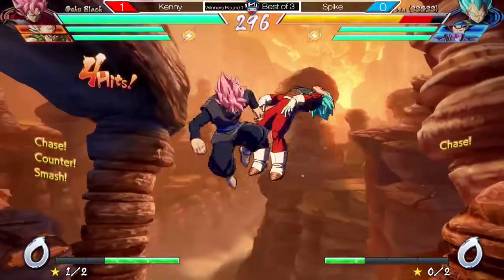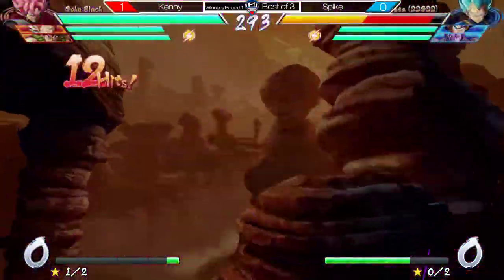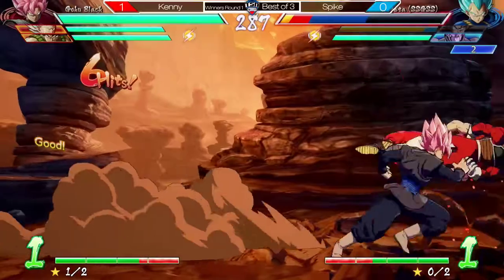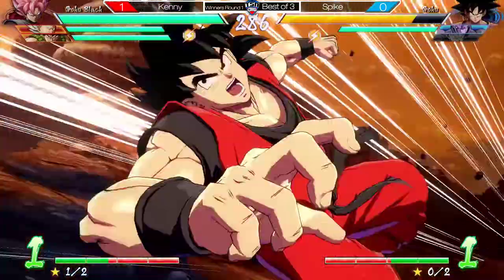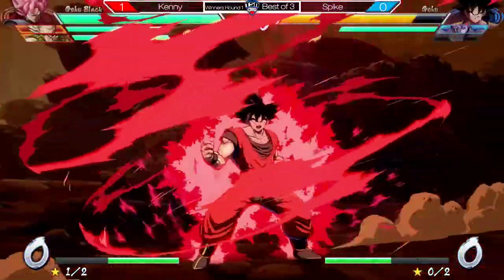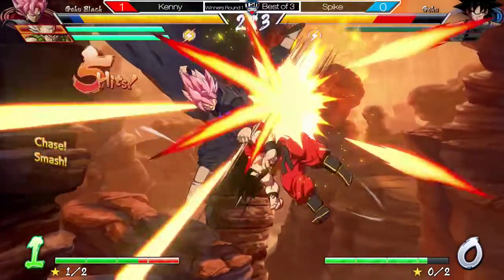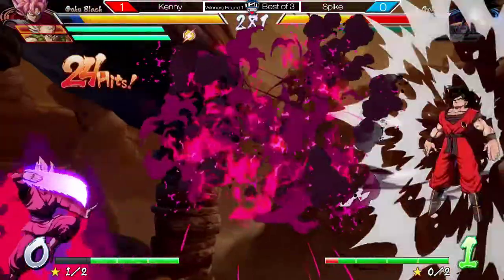It's a 2H. Spike's been getting hit by a lot of 2Hs so far this set. Again — he punished the Super Dash. Did not block. Yeah, it hits both characters. Got a little damage on Base Goku. Kenny looking really strong this round. The trade's here — Base Goku takes it. Kenny's recognizing these Super Dashes are not safe and they're punishable by 2H.